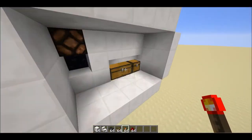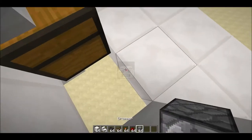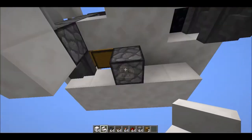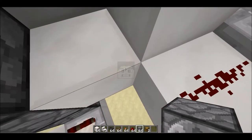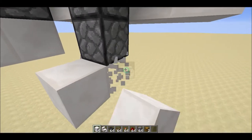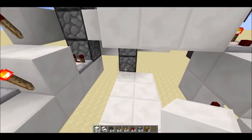Place one dropper there, cover up the back, place one block there, two blocks there, and place another dropper on that block facing up.